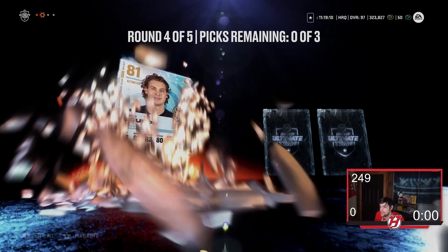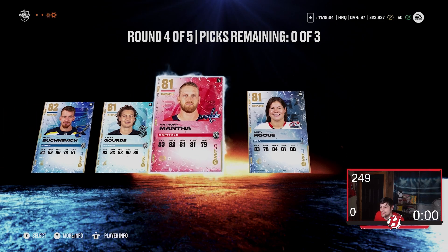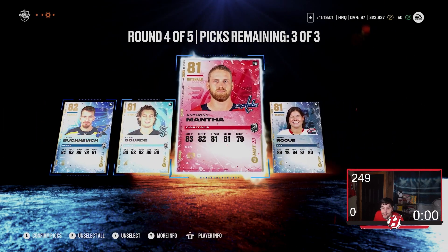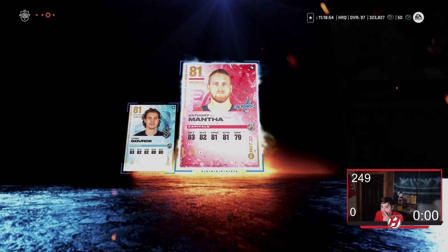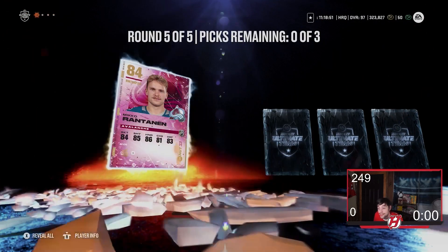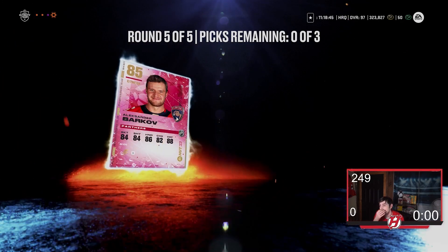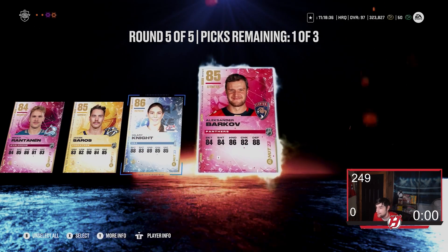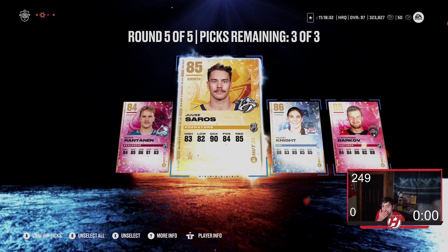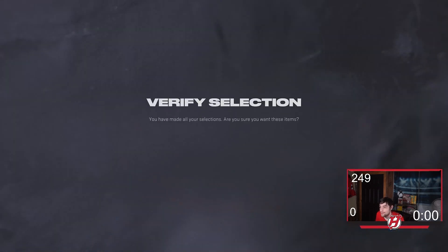Round four: Bucinevic, Yanni Gord, Mantha, and Roke. Round five has got to be special because right now it has been very, very underwhelming to say the least. Here goes round number five — we need purples. First card: Miko Rantanen. Next up: Soros. Then Hilary Knight and Alexander Barkov. So for the most part, these packs can be hit or miss, and let me tell you — this pack was a miss. We got one purple item, an 84, a couple of 85s and 86s, but really for 160,000 coins, you certainly want more than that.